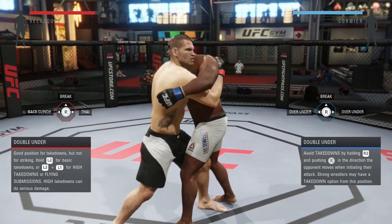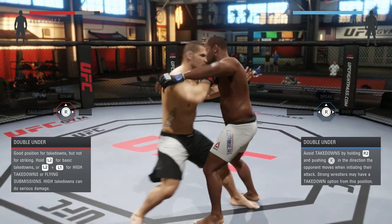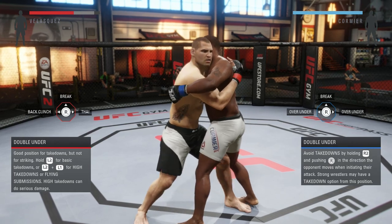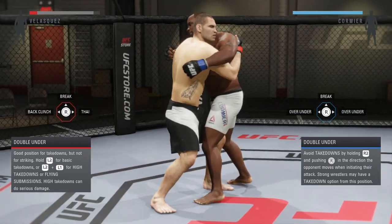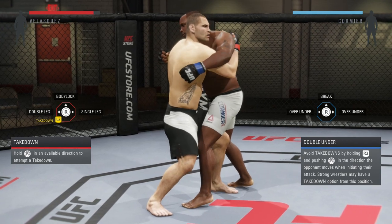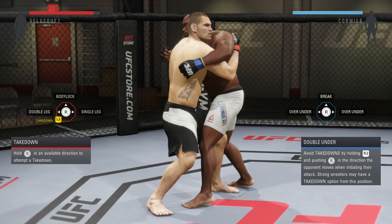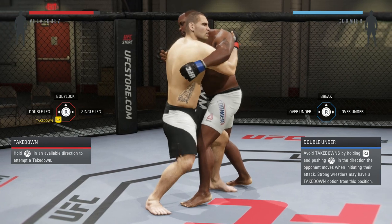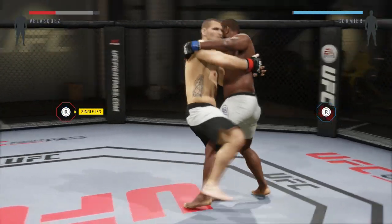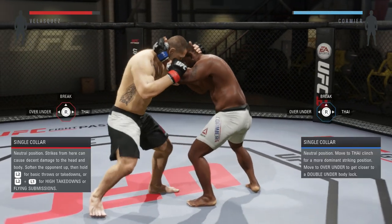Now let's flip the script — our opponent has double under on us. If they want to get into tie, notice how he's moving his right arm, so simply R2 and right analog to the right. If they want to get into back, see how he's dipping his left shoulder — it's R2 and right analog to the left. When it comes to takedowns — body lock, single leg, double leg — to deny all of that it's R2 and right analog down. Don't mistake the body lock for up; it's always down.